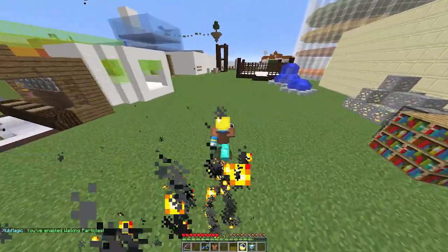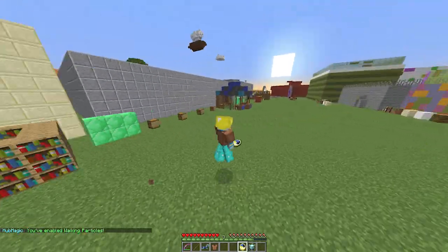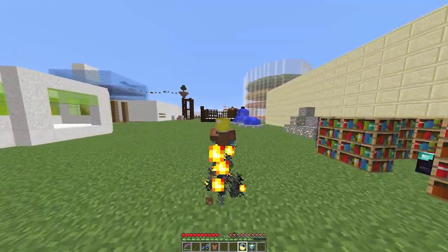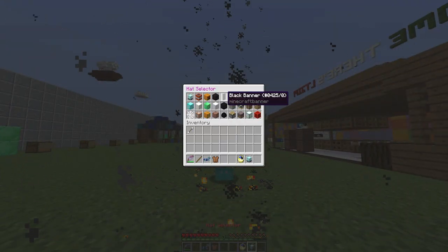The invisibility cloak — as the name would suggest, it makes you invisible. I've noticed it also turns off particles as well when you right-click it, and you should be invisible to other players. If you right-click it again the particles start appearing.